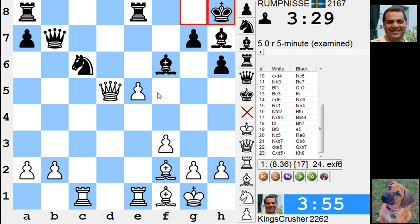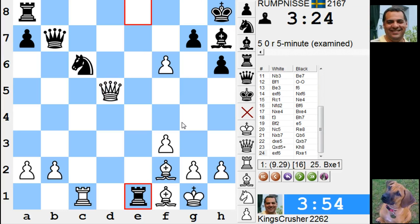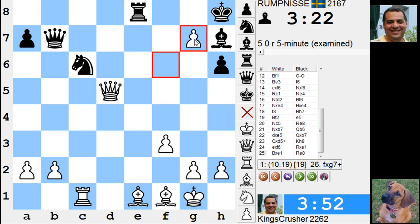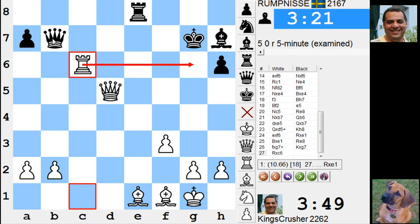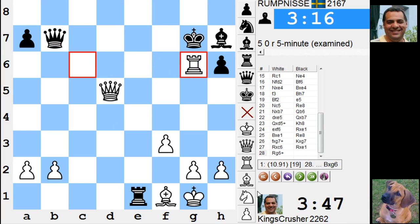Taking here, the knight's pinned. If takes, takes here, leaving the pin intact — check, it's pretty devastating stuff. I'm threatening to win the queen with rook g6. There's no time for rook takes because of rook g6 check. Comments or questions on YouTube.